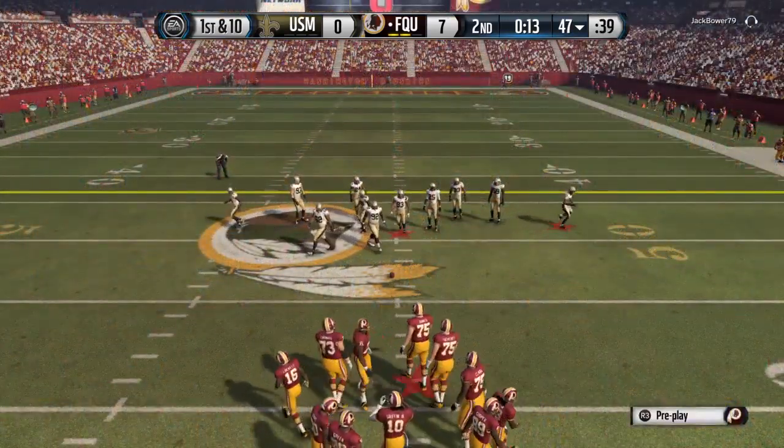The Redskins lined up in the nickel. The Saints take it from the 33, and it's batted down. This is an easy call for the offensive coordinator — he knows the situation, so you give the quarterback a safe play to run right here. The Saints take it from the 33 again — Derek Marks gets to the quarterback and takes him to the ground. This is going to be a long field goal attempt. They're trying to confuse the offense, everybody crowding the line of scrimmage — and it comes up short. They have to feel like nothing is going their way.